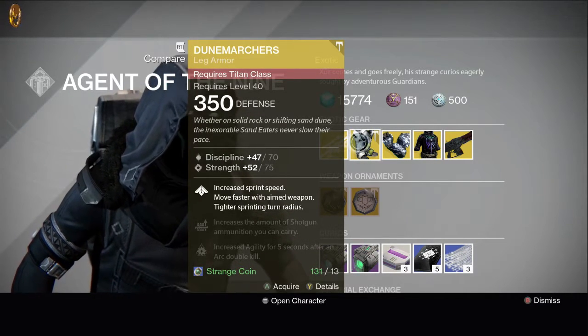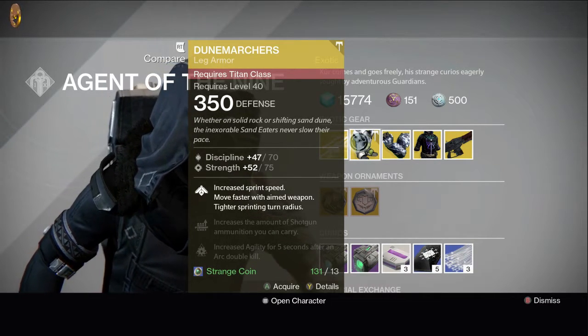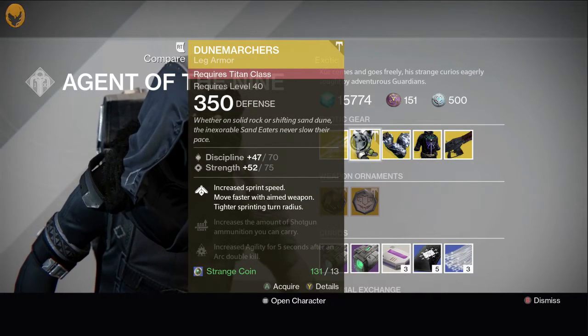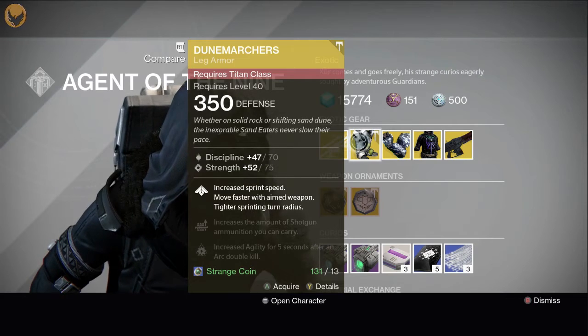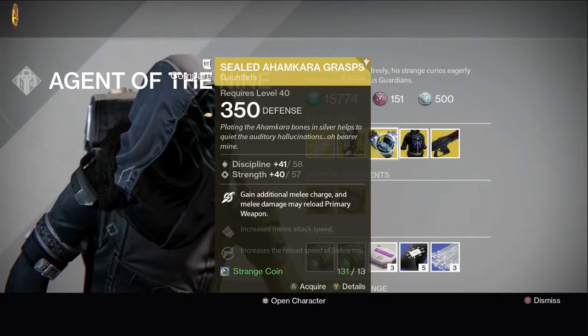They're not bad — it is not a bad roll either. The one thing I will say about all the gear this week is that you get almost a perfect stat roll on all of them. The lowest one being the Doom Marches gives you about 88% of the max roll.